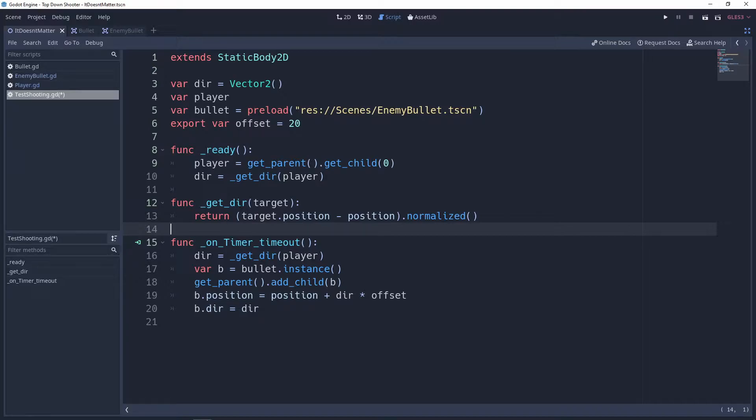Some of the extra names for the parameters inside here are not going to match up with later videos. The only thing that's really going to be different is the `get_dir` function inside of your static body on the test shooting scene. That should be the only thing that will be really different from the later videos, so just ignore those differences as the video goes on.